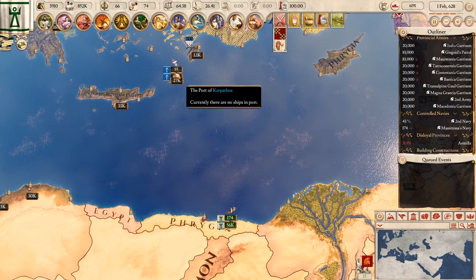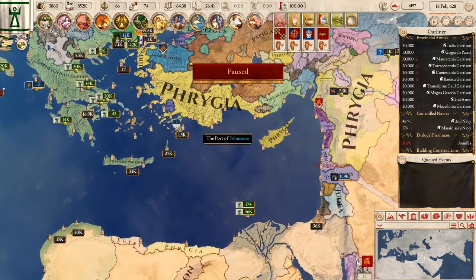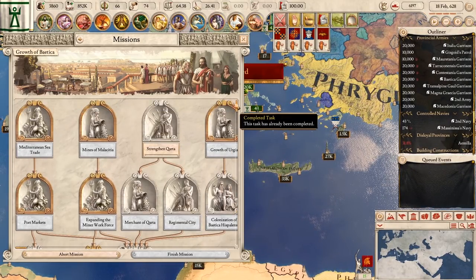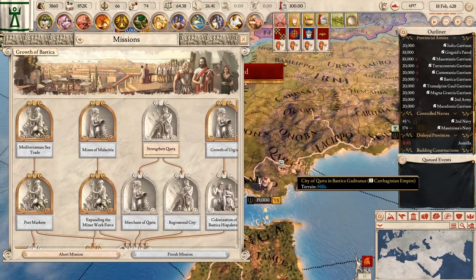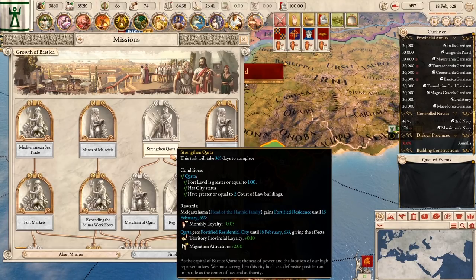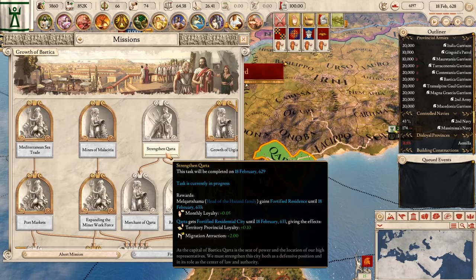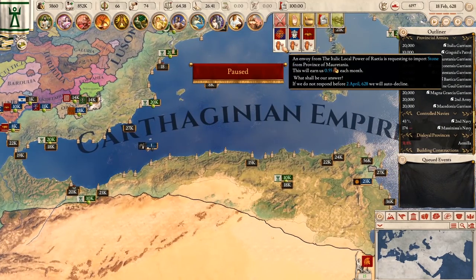I'm seeing the Seleucid Navy heading south. The Seleucids are quite big and also have their navy available in the Mediterranean. We have a mission task that can be completed: Strengthen Carta. It's the city here — it's currently getting buildings built. As the capital of Baedica, Carta is the seat of power; we must strengthen it both as a defensive position and as the center of law and authority. It'll give us a fortified residential city, extra loyalty, and migration attraction.